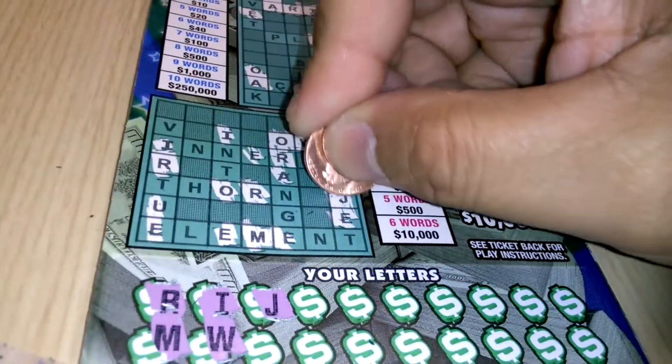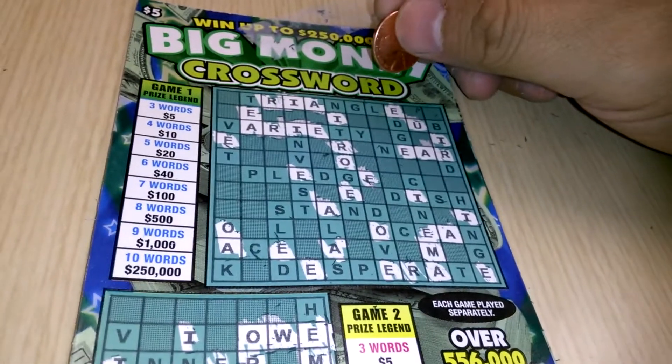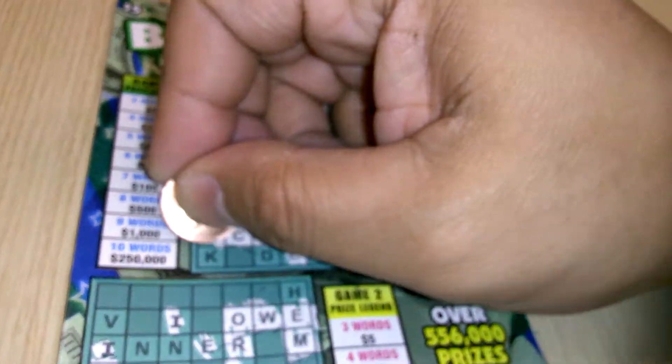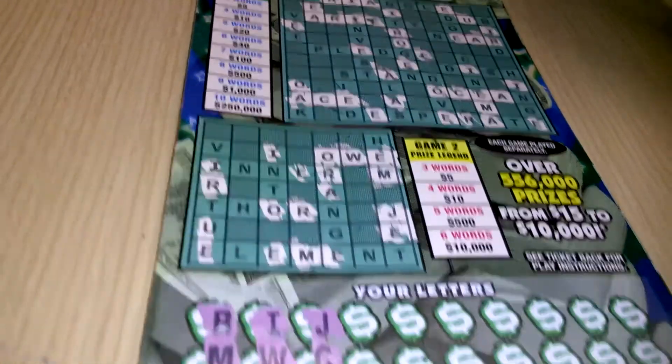There's the J — we actually do need a J. Very rare for that to happen. A letter C — we have one C, two C's. We got the word Ace on top. Down below, no C's are needed.